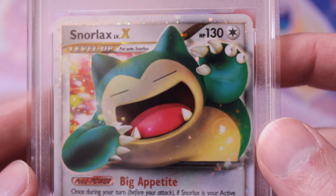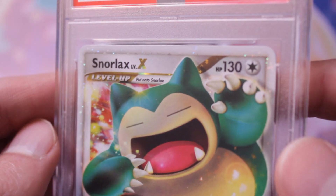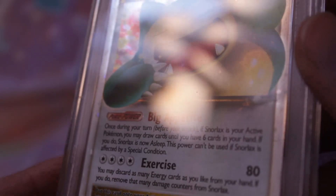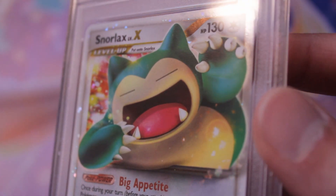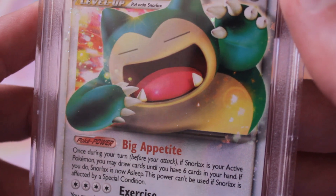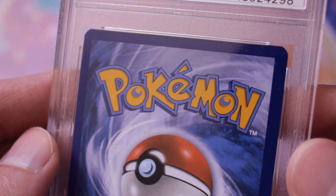The Snorlax Level X — I forgot about this one! Yeah, so I got a nine, probably simply because of the white nick on the back. I don't think there's any scratches on the front — there might be minor scratches you can't see on camera — but I freaking love that card. Look, he's a chubby boy leaning out of the frame.